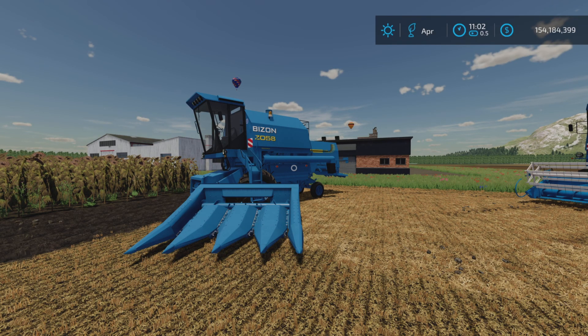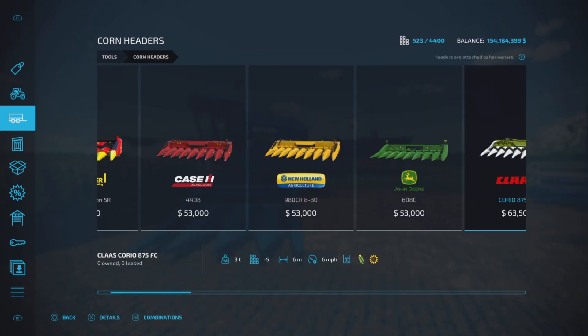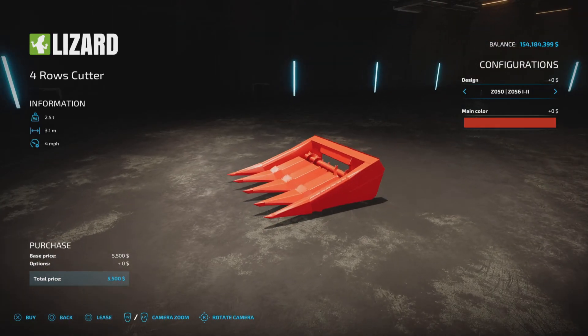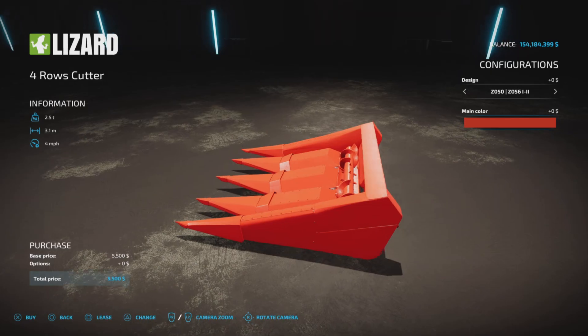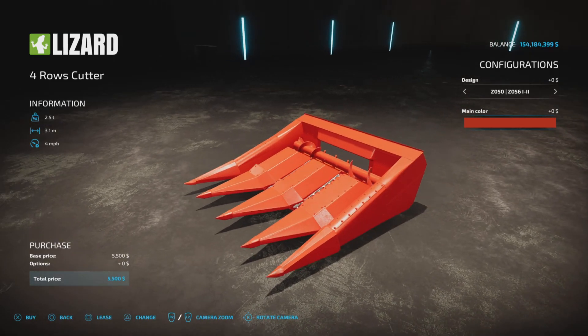The new header is going to be found in Tools under Corn Headers — there it is, the four-row cutter. $5,500 with the Bison Pack, 3.1-meter working width, four miles per hour, compatible with corn and sunflower. We have design options, and main color options now include the new blue New Holland colors as well as a multitude of red color options.